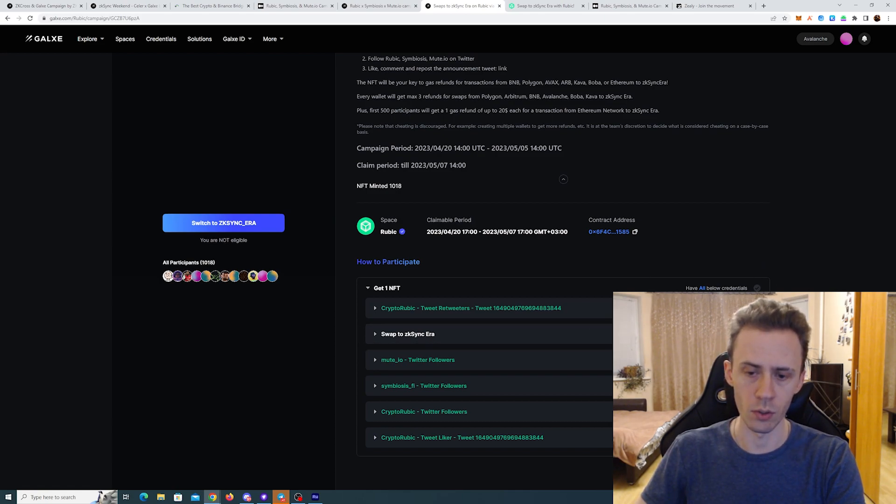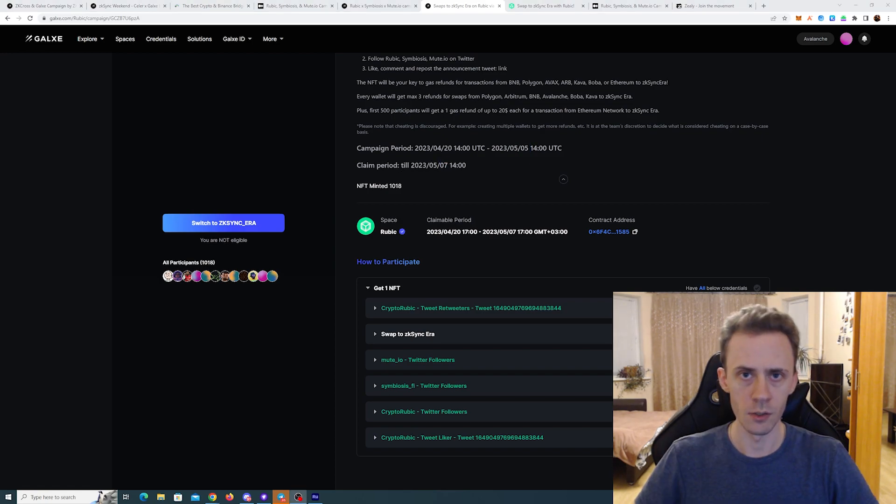When that transaction goes through and the curator verifies it, you can mint your NFT again on ZK Sync. This campaign is active until May 5th and the claim period is until May 7th. If you're hunting for a potential airdrop of ZK Sync era in the future, transactions and NFTs from these campaigns provide good on-chain activity. That's all I wanted to cover — thank you very much for watching. If you enjoyed it please leave a like, subscribe, and I'll see you soon.